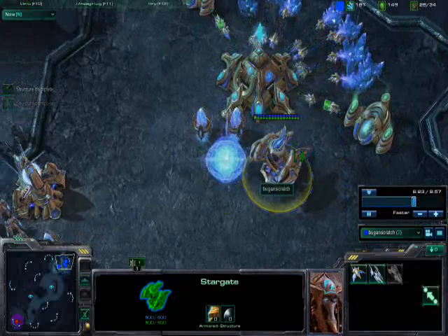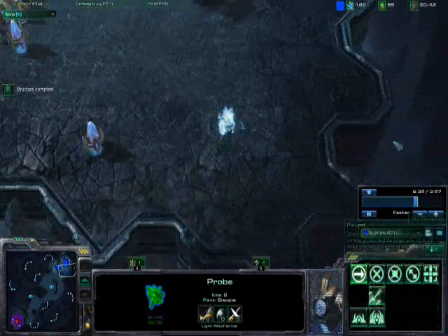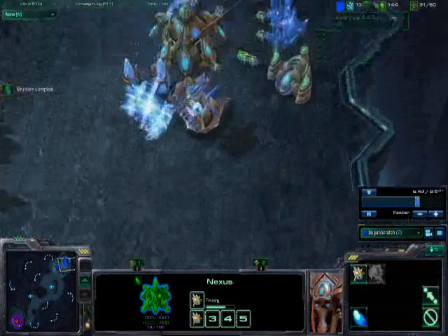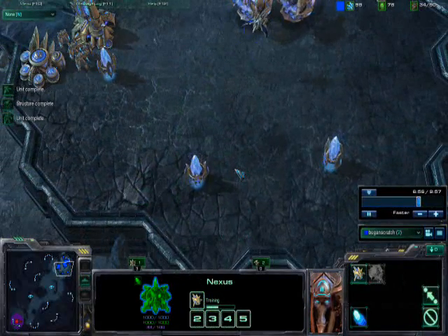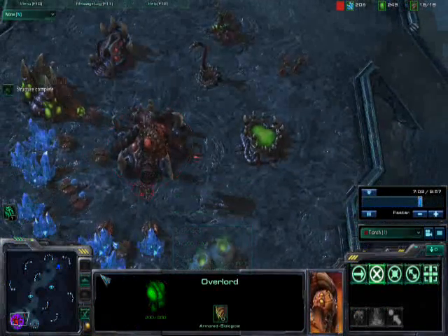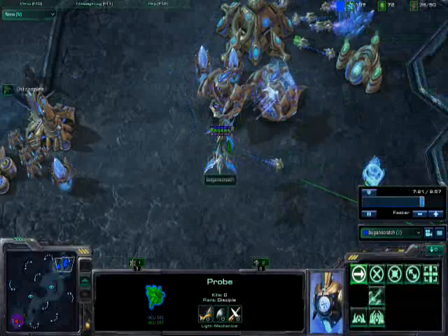What I'm doing with my probe is making pylons far away at the ridges of my base to prevent any nydus canal or cheese tactics. When my opponent tries to go in, my pylon will be able to scout it. My opponent isn't playing very well because he didn't send his overlords to scout my base at all — he has no idea what I'm doing and only sees the front door. He doesn't know I'm going for this phoenix harass. I already have two phoenixes and I'm almost ready to attack.